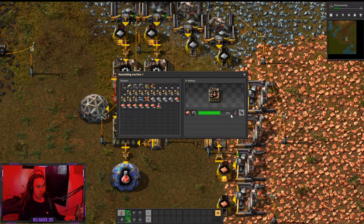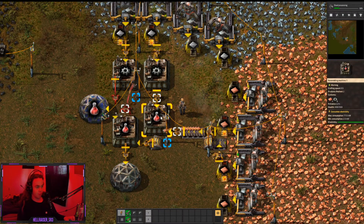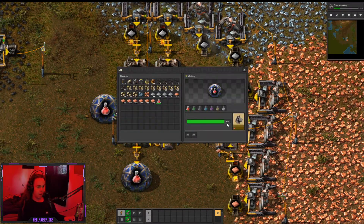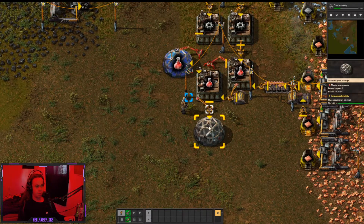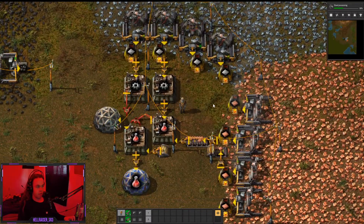Slightly better — it's not flawless because there's still the fact that the red only stays in there for five seconds with the steel, but it's no longer one red producer powering two labs. It's one-for-one, which is a better ratio. Now that I've got this, I'll see you when the steel's done.